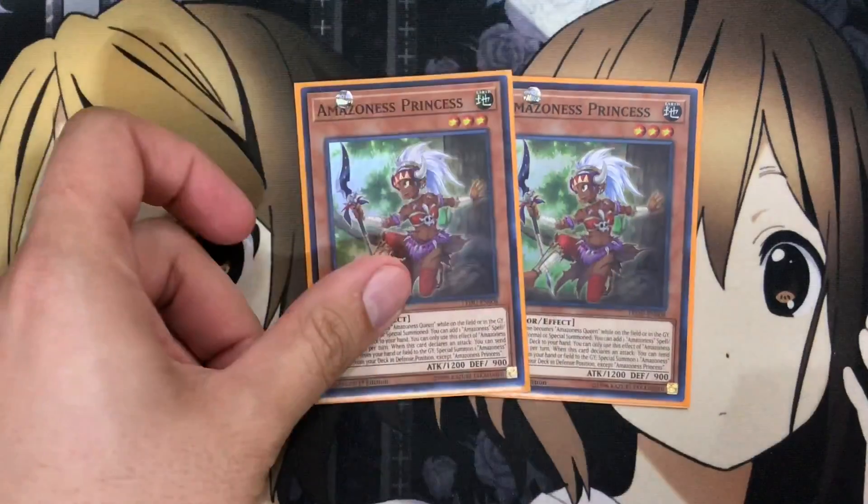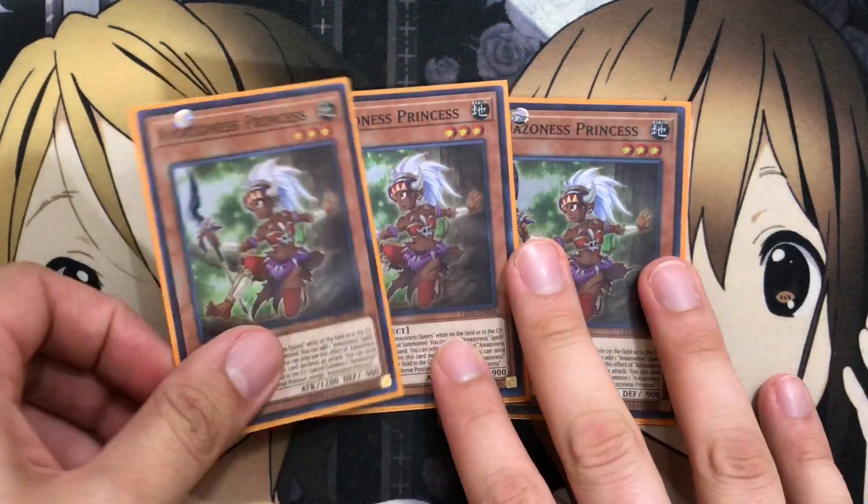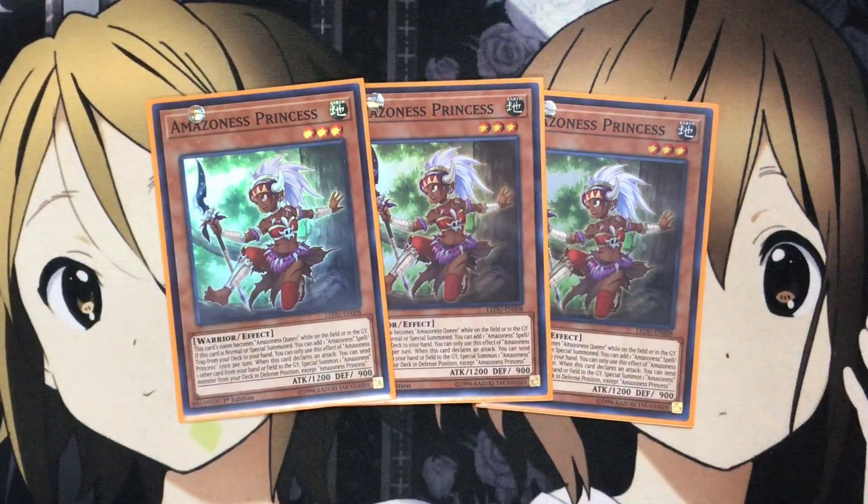To start off, I run three Amazoness Princess. This card's name becomes Amazoness Queen while it is on the field or in the graveyard. If this card is normal or special summoned, you can add one Amazoness Spell or Trap from your deck to your hand. You can only use this effect once per turn. And when this card declares an attack, you can send one other card from your hand or field to the graveyard to special summon one Amazoness monster from your deck in defense, except Amazoness Princess.